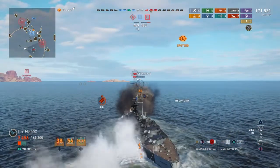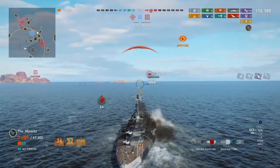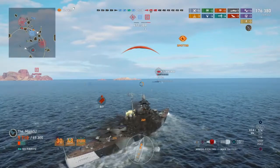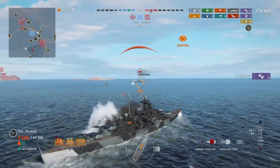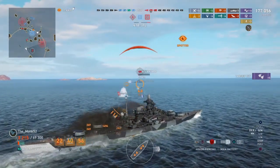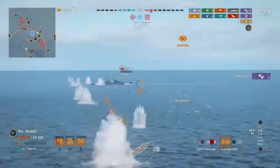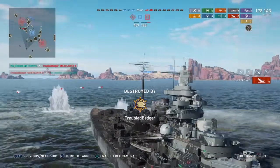I've got about 7,000 health and 56 seconds to my heal, so I'm going to struggle. If I get set on fire I'm probably just going to burn to death — it's the Atlanta, he can fire too many shots at me. Try to get the back guns off before he kills me because he's going to burn me to death here. Get my full salvo towards him. I didn't get the full salvo off, but I got him — that's the main thing.